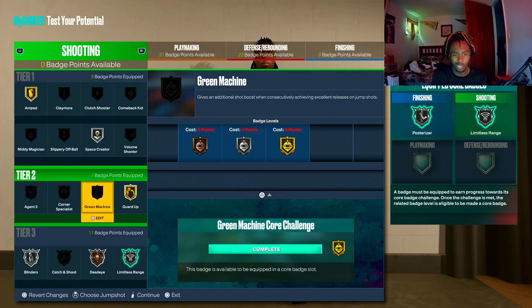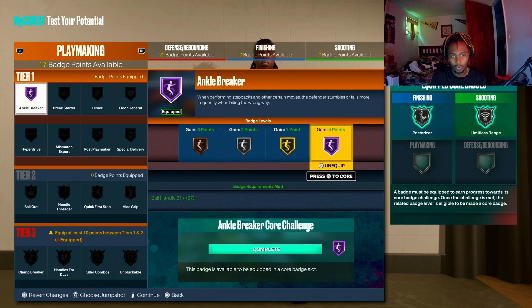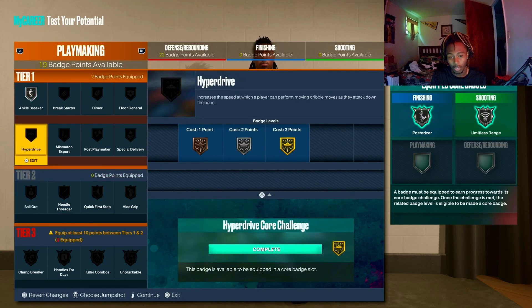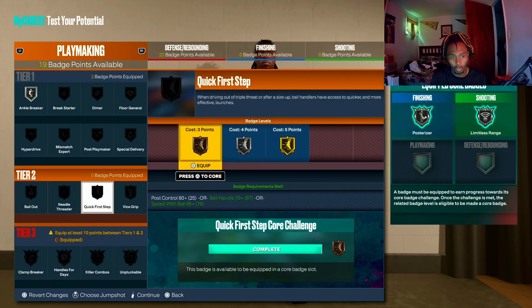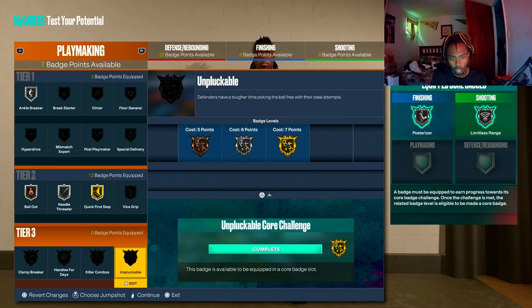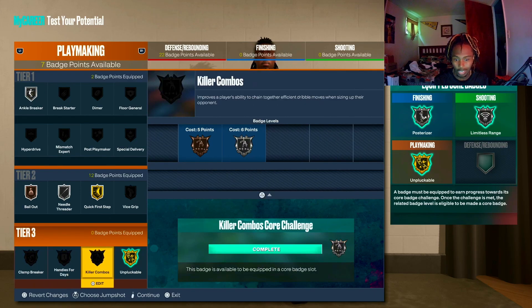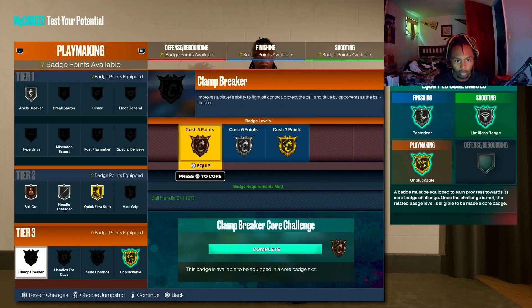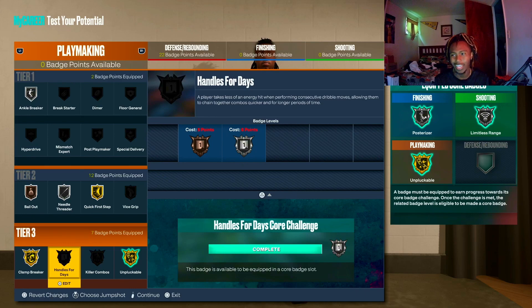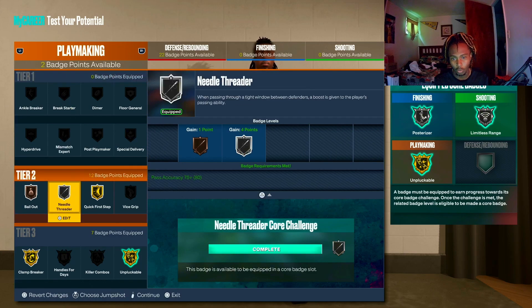For playmaking I'll run ankle breaker — I actually think you only need it on silver because I was breaking more ankles on silver than Hall of Fame on my other build. Quick first step on gold. Bailout you can probably put on bronze. These playmaking badges are expensive and they're all tier three. Clan breaker is good. Handles for days I don't really need in this game — as much as I dribble I still have enough stamina to get to the rim, and if I get trapped I just kick it out.